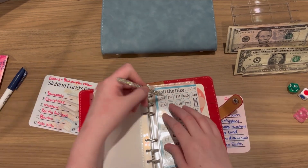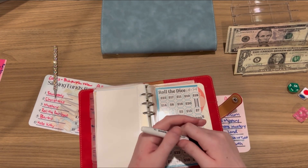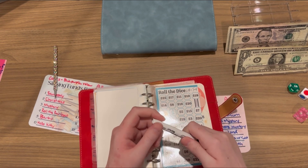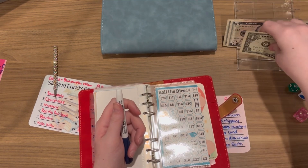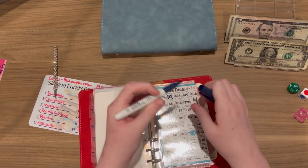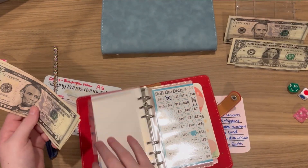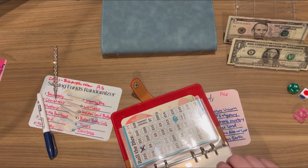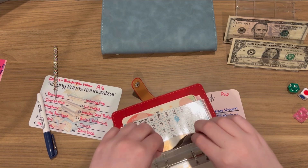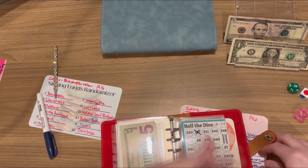Roll - two. Seventeen. Seventeen divided by two - well eighteen divided by two is nine, so let's just do eight. Actually let's do ten, because we're doing ten for this one since I don't have any lower. So ten, and it's my game so I can do whatever I want, right? Oh goodness. I should have chosen the low income version but I thought I was richer than I was.